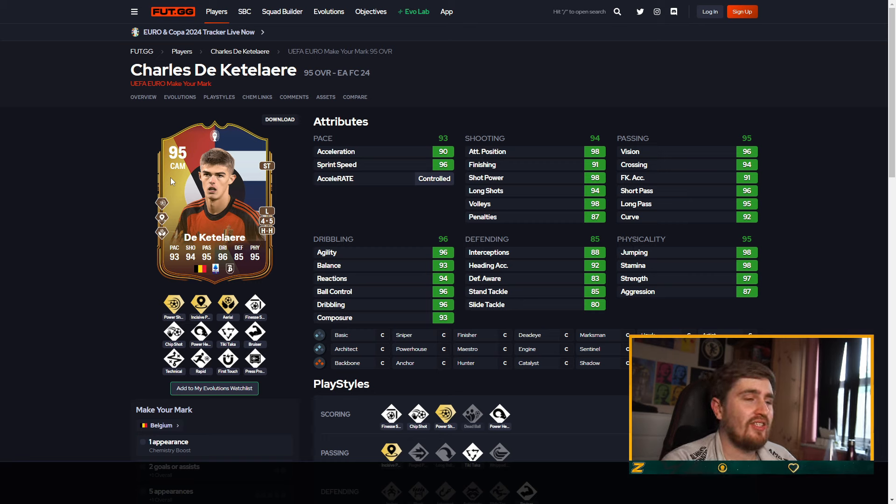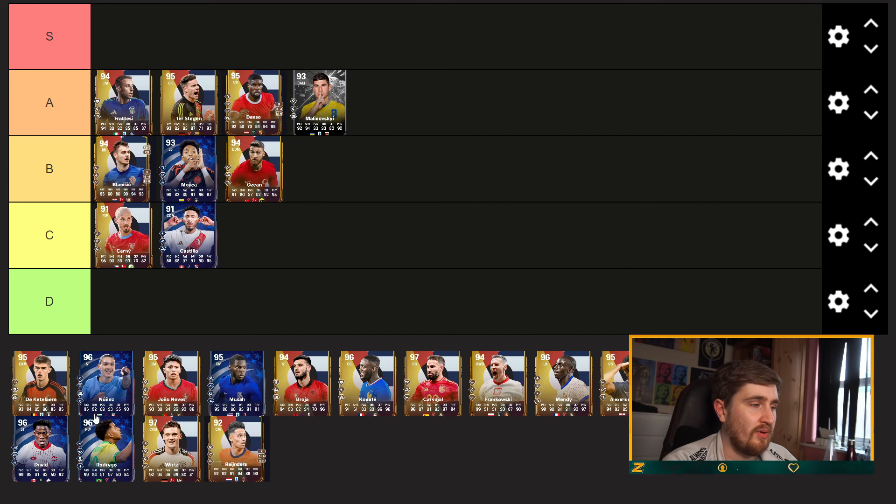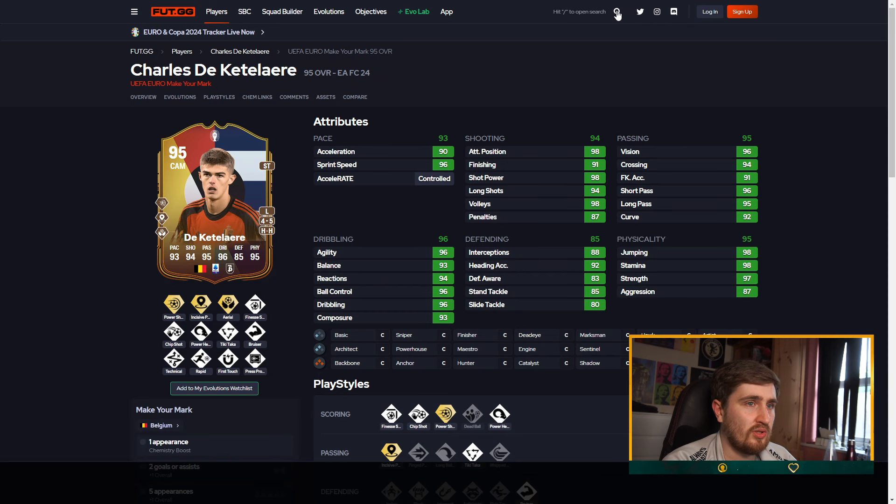I don't like his play styles that much, but he is six four. He's got a lot of normal ones too which is good, and he's got Aerial. Without jumping and heading he's going to be a threat. I'm going to put him S-tier — that card will play pretty crazy.